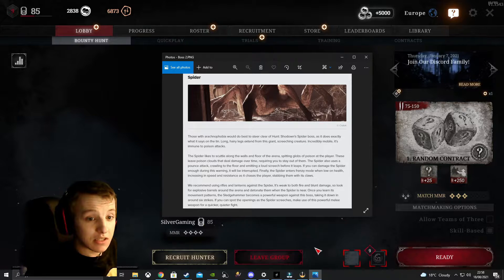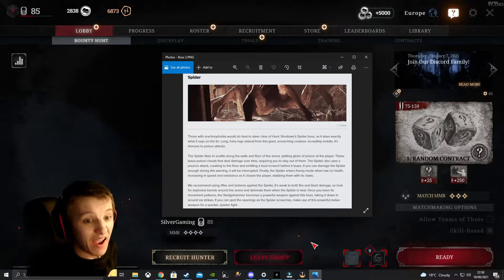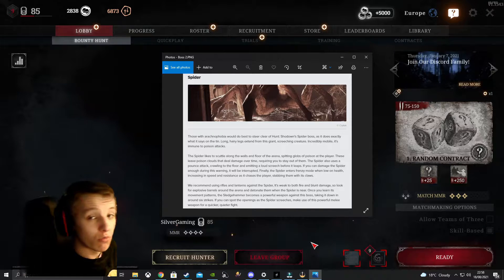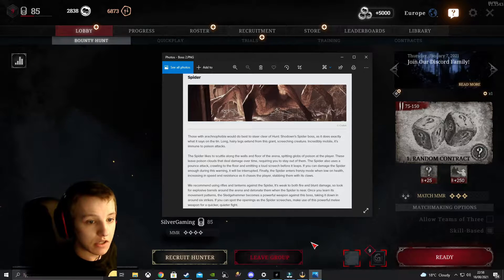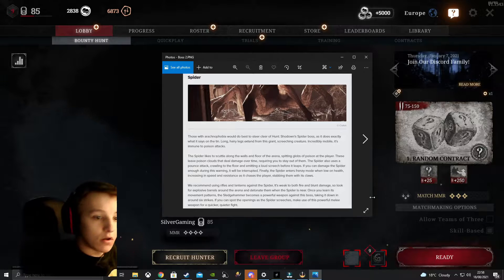The next boss is the Spider. Those with arachnophobia should steer clear — this one is really creepy and does exactly what it says on the tin. Long, hairy legs extend from this giant screeching creature. It is incredibly mobile: it can crawl on walls and ceilings, and it spits poison at you. The Spider scuttles along the walls and floor of its arena, spitting globes of poison at the player that leave poison clouds dealing damage over time, requiring you to stay out of them.